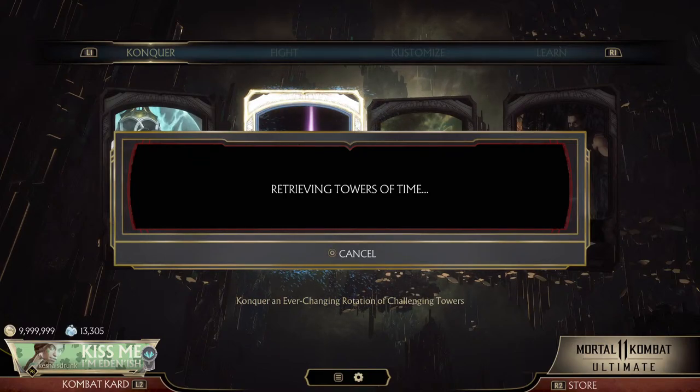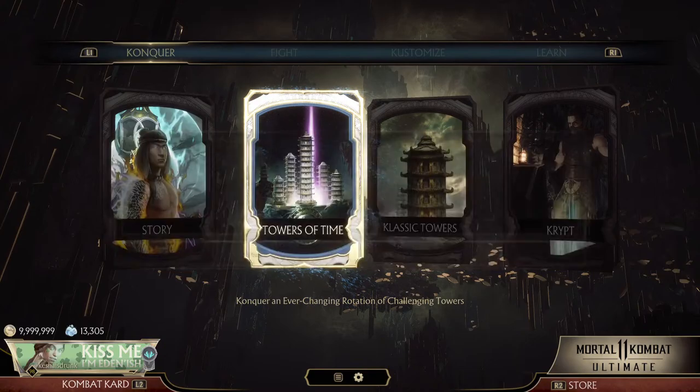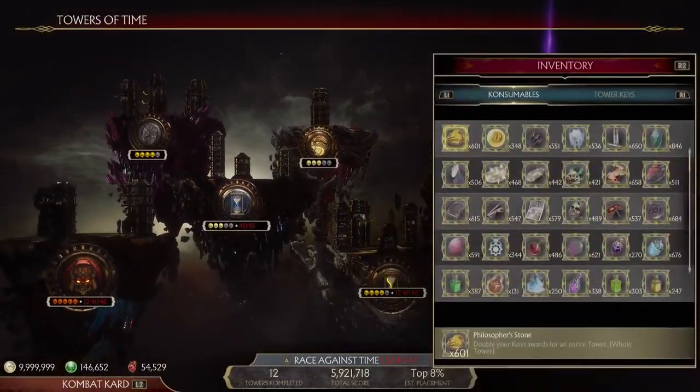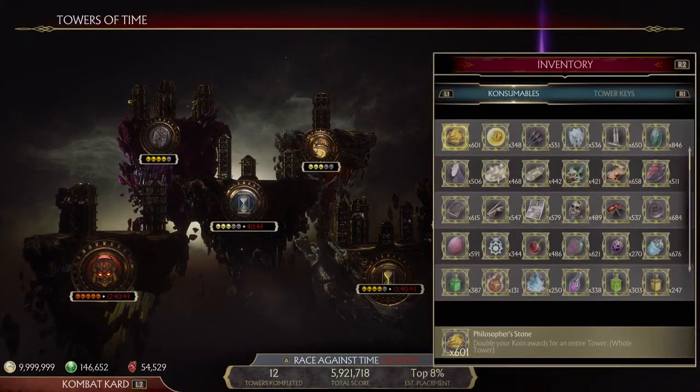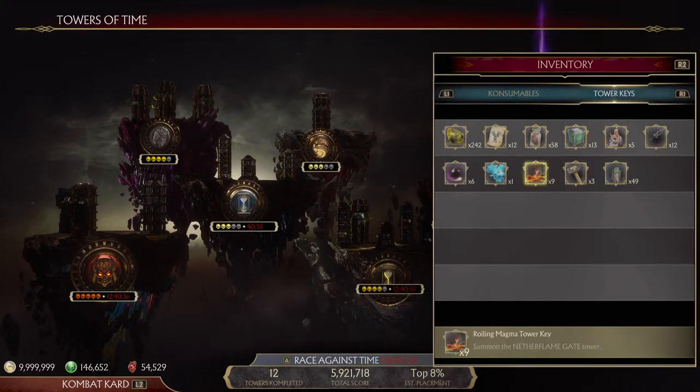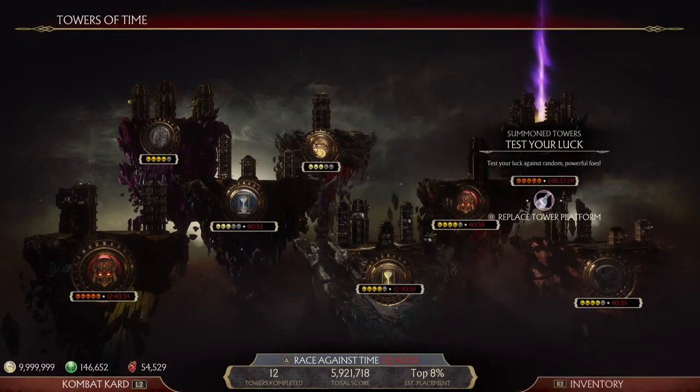There are some exclusive skins and exclusive things that you want. We are going to be trying to collect the 12th key that I'm missing. If you check it out, I've got 11 of the 12 tower keys. Luckily collector is here, so we'll be trying to get this 12th tower key.